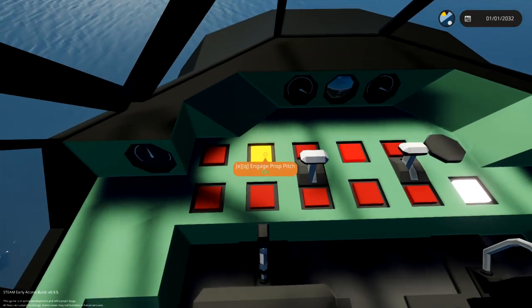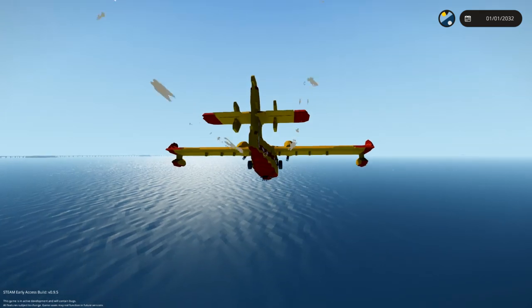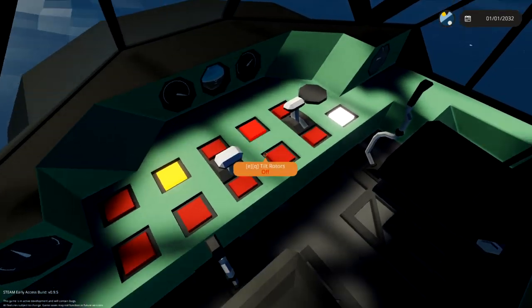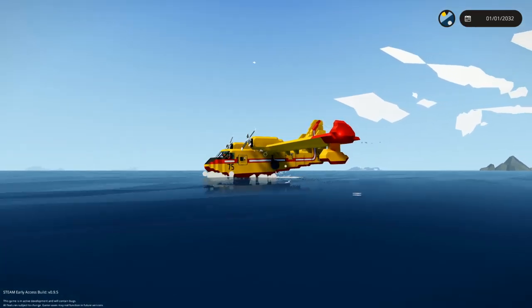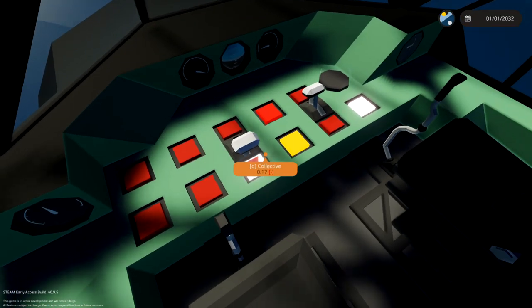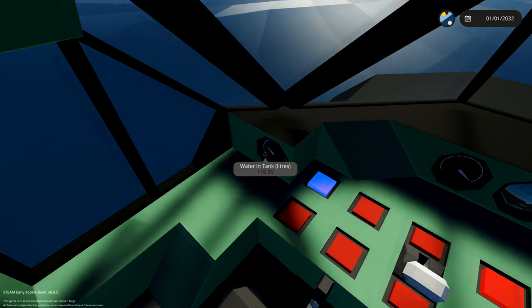We can only put out trees in like a little tiny straight line — this isn't good. We're going to have to land. Collective's coming down, we're going to put ourselves in the ocean. This time it's going to be a better landing — because last time it wasn't. Here we go. And that wasn't too bad. Collective all the way down. We're going to fill up again, and then we're going to try it again. Hopefully this time it works.